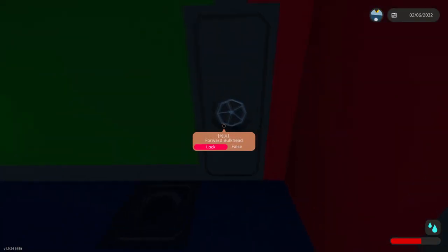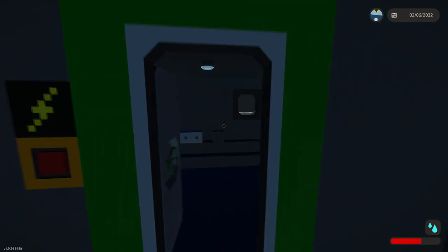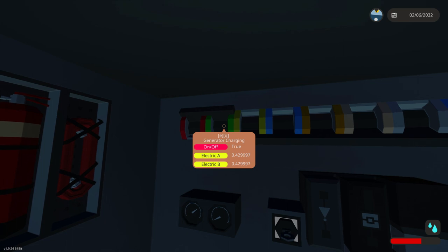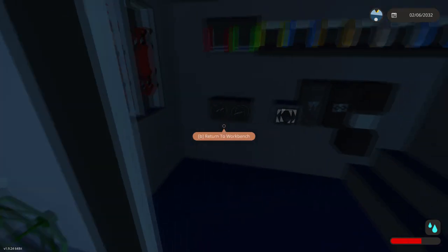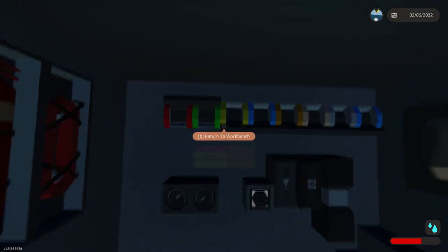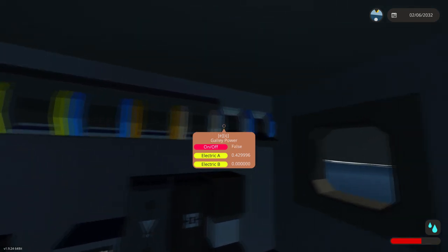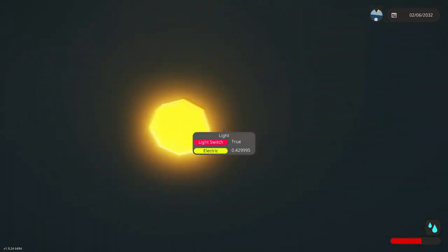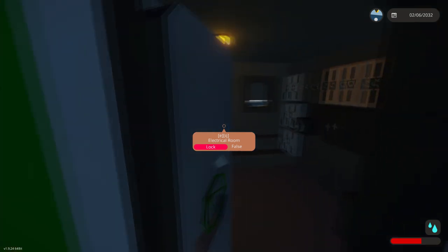To get this boat moving, first head to the very front forward bulkhead, go down the hatch, and make your way into the hallway. On the left-hand side we've got our electrical room. We need to get our circuit breakers all switched on. At minimum you just want the main battery and the generator charging switched on, because obviously we can run the battery down if you don't turn on the generator. You can see the battery charge level there as well.